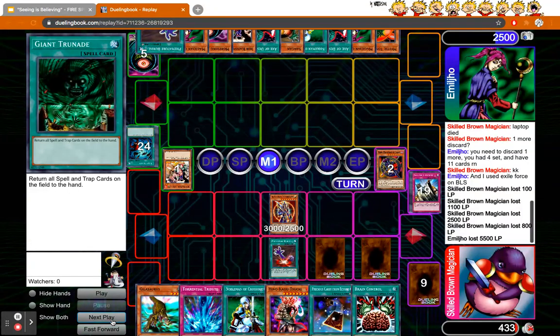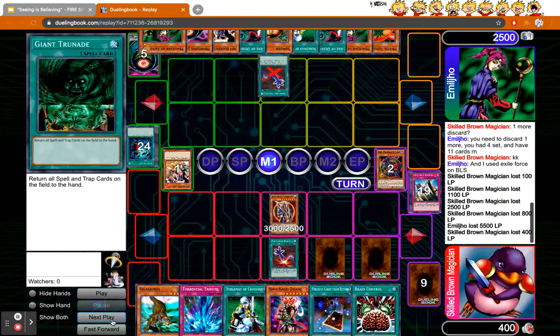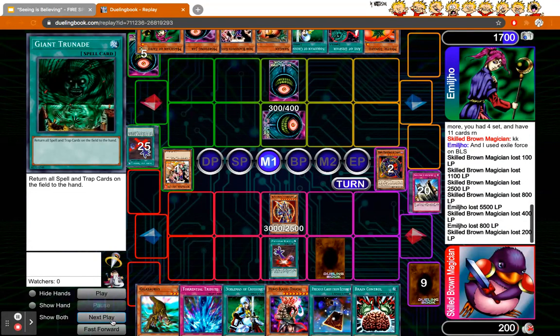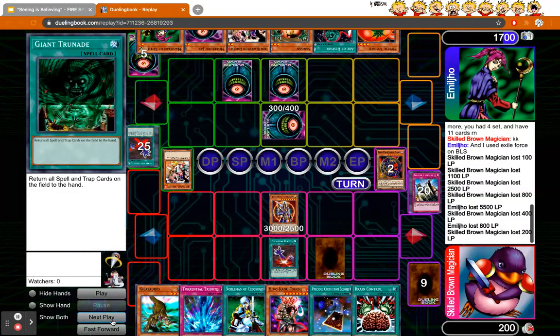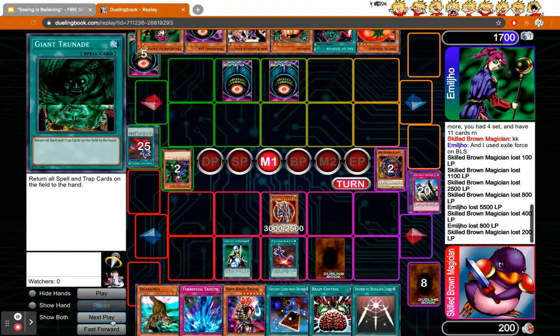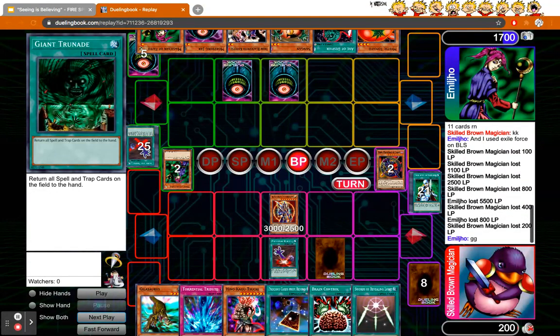I protect with my first Solemn. Then I have to Solemn his Prima because he was going to bring back his Exiled Force. So I'm at 200 life points. He sets his Magician of Faith, and I already know it's pretty much game because I have Knock in hand and I'm just going to swing. I go for game there and he ends up not having anything — I had to grind this one out.